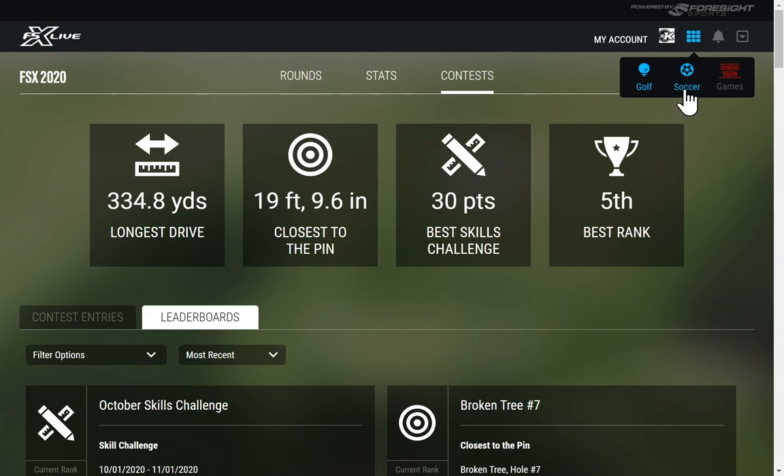That's a quick overview of the golf piece of the portal. If you have a GC Hawk, there's also a soccer option for soccer golf. There are options coming soon for games statistics like zombies, roulette, and fairgrounds. There's also personal profile information — your handicap, username, whether full name or nickname, email address, and handedness. That's about the whole package in a nutshell. Feel free to comment if you need further detail, and thanks for watching.